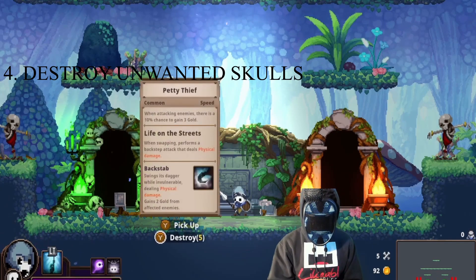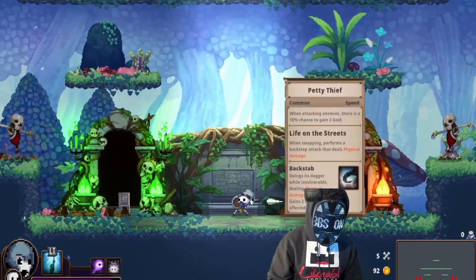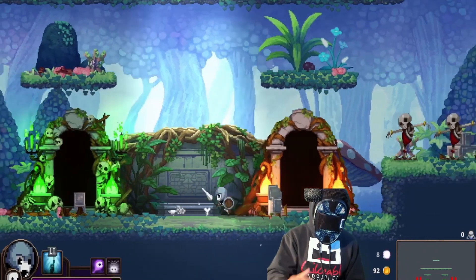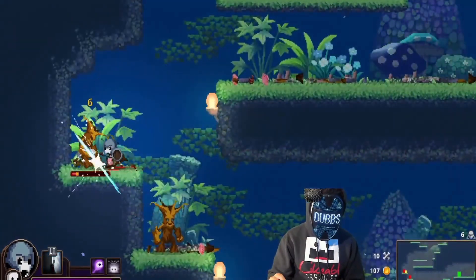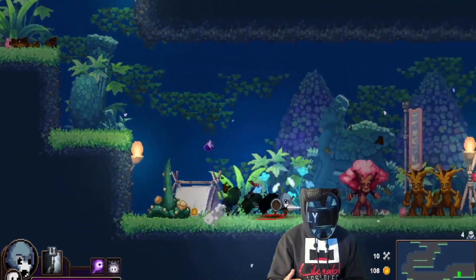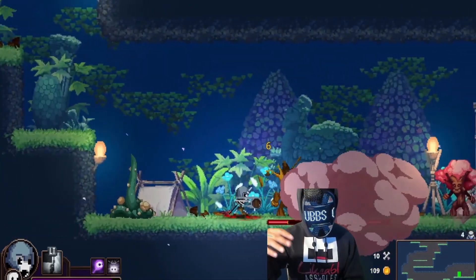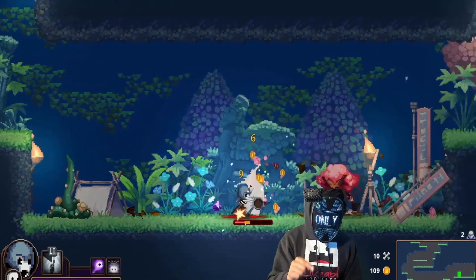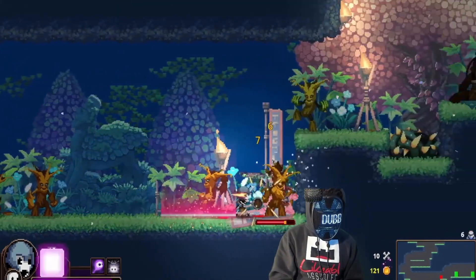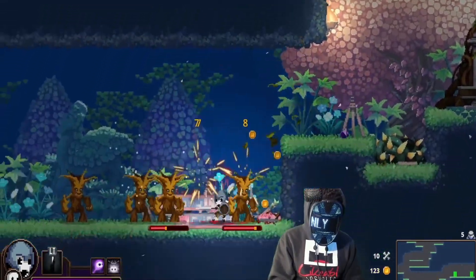Tip number four: if you don't want to use a skull, if you tried it out and don't like it, make sure to destroy it. When you destroy unwanted skulls you take the bones — the currency — from that, and you'll upgrade your current skulls with those at an NPC you'll meet later. You want to stack up on bones.